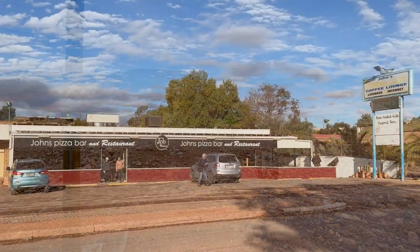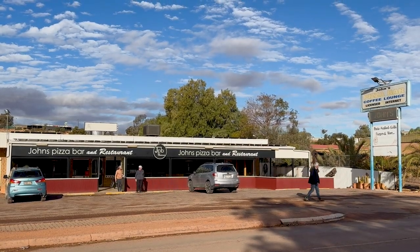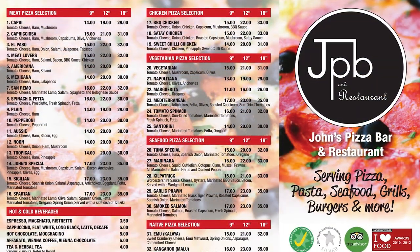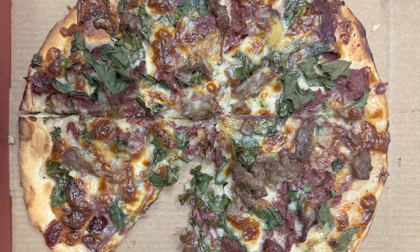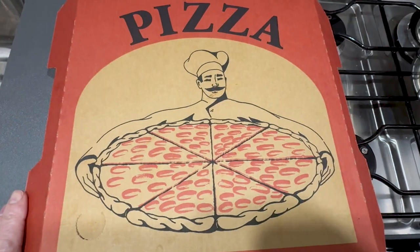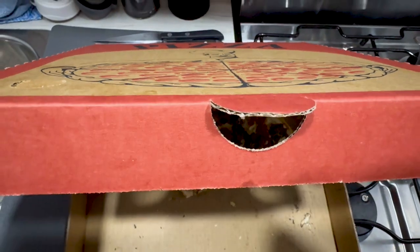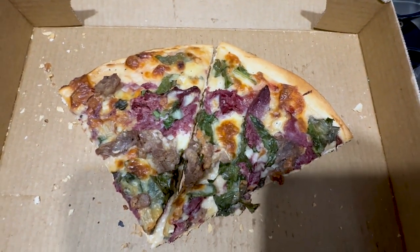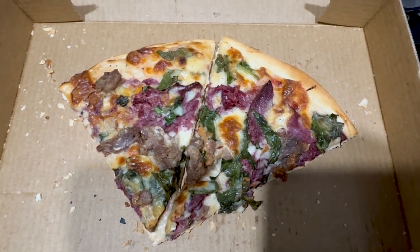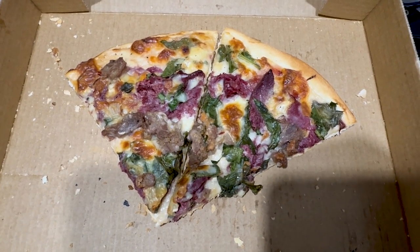So many people recommended going to John's Pizza when you're in Coober Pedy, so I thought I'd better give it a go. I went for something a bit exotic — it's a Coat of Arms pizza. They were out of emu though, so it's got smoked kangaroo, mettwurst, cranberry, camembert cheese and spinach. I ate more like three quarters of it. It was pretty good — I'd give it an 8 or 9 out of 10. Maybe not everyone would like eating kangaroo, but I thought it was pretty tasty.